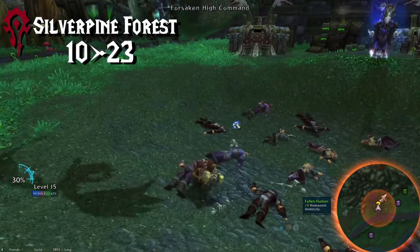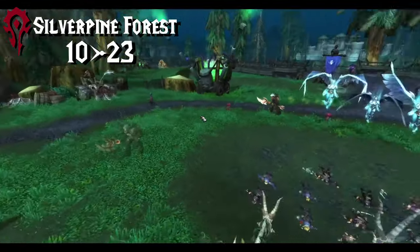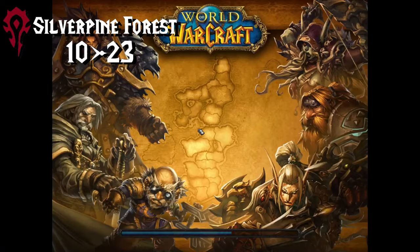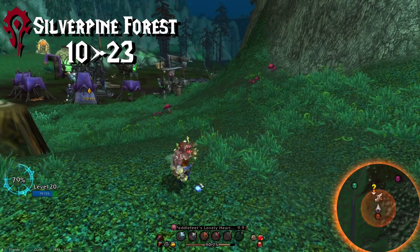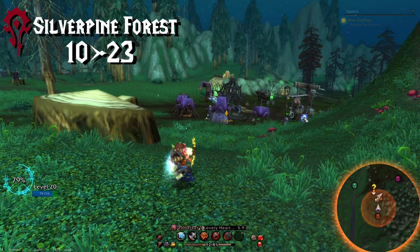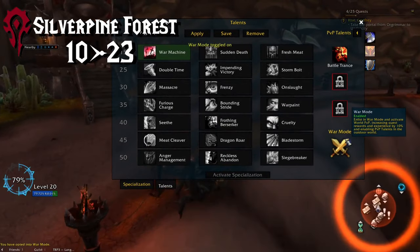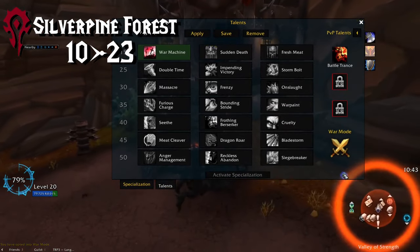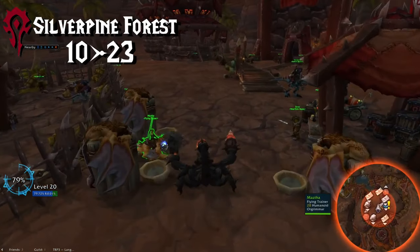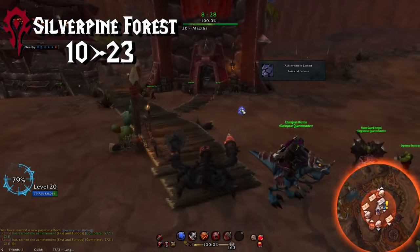The one cutscene you can skip in this zone is the one where you ride a horse with Sylvanas to the next area. That's the only one though — don't try to skip any others. By the time you hit level 20, you should be around the Forsaken front area. Make sure you have the flight point to this spot and then hearth back to Orgrimmar.